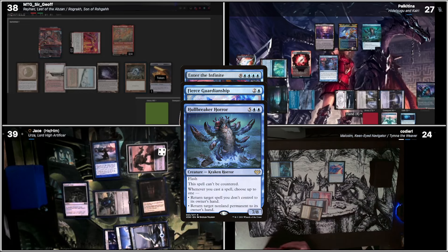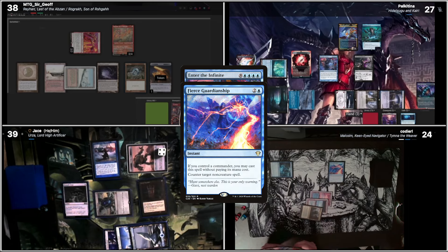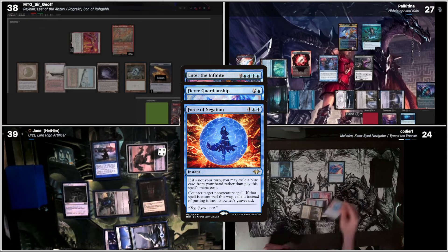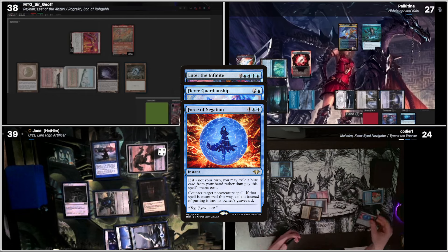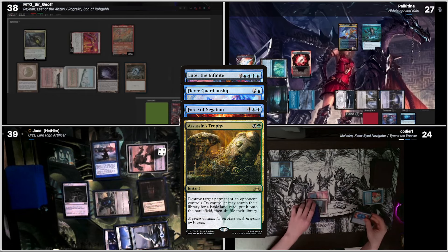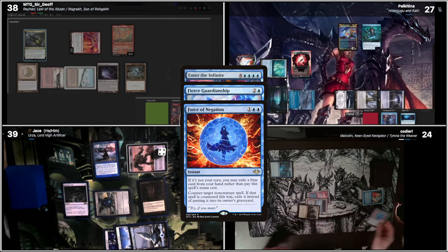We'll attempt to cast Abnormal Endurance targeting Hitsugu, but Hull Breaker Horror Trigger — we're going to attempt to bounce Pierce Guardianship. In response, I will cast Force Negation to chain Mystical Tutor on Enter the Infinite. Yep, you got me there. But in response to that as well, I'm going to Assassin's Trophy Hull Breaker Horror. Enter the Infinite is also exiled instead of being put into your graveyard.